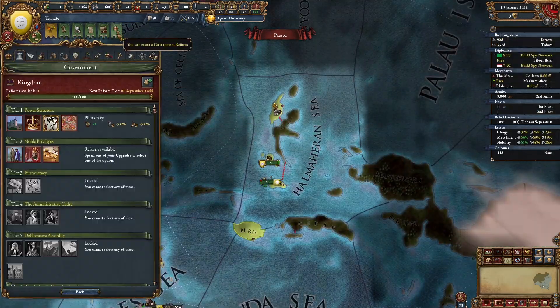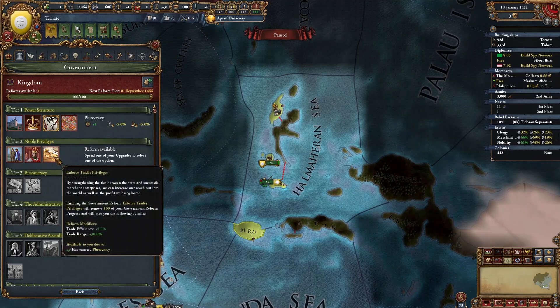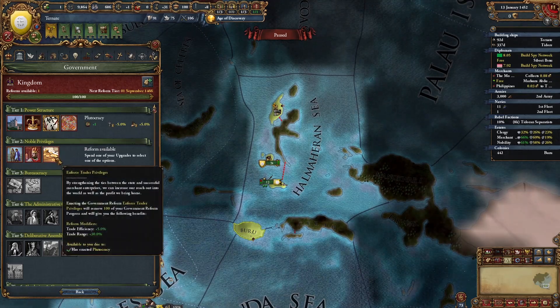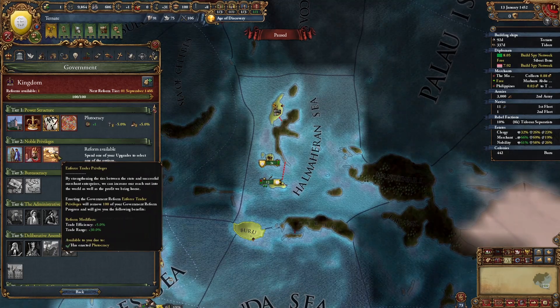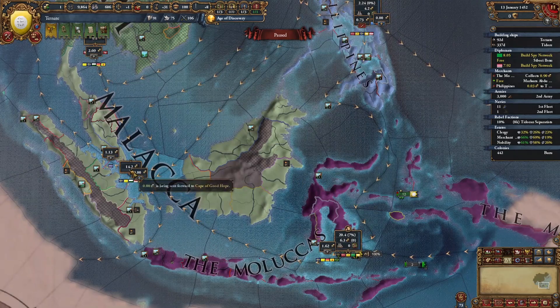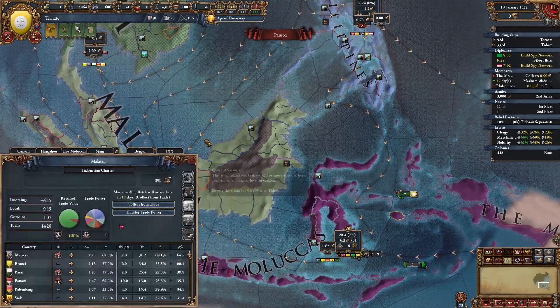Around this time, you should also be unlocking your second government reform tier, and I recommend going for the enforce trader privileges reform, which will give you plus 5% trade efficiency and plus 30% trade range. Now is also around the time that you should send your free merchant to collect from Malacca.